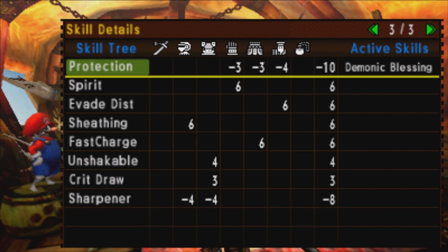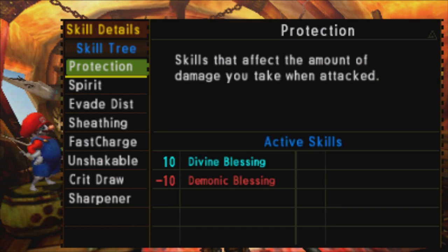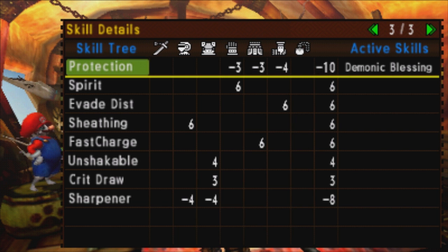Let's go to the points table here to make some sense of all this. We're going to have to pay for our massive defense boost and the 15 slots — it hits us with negative 10 points to protection, which is the lowest negative value, giving us demonic blessing. Demonic blessing is the exact polar opposite of divine blessing: 25% of the hits you take will deal 30% more damage, so that's a real downside.